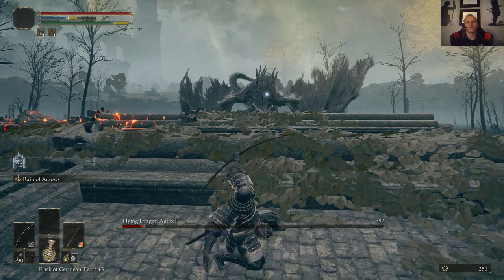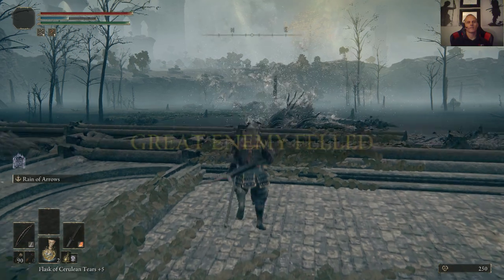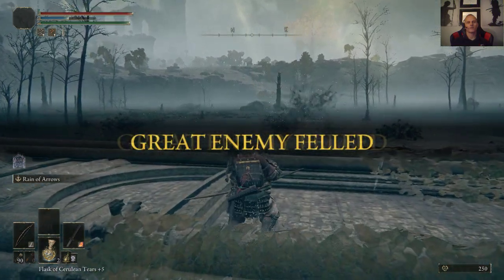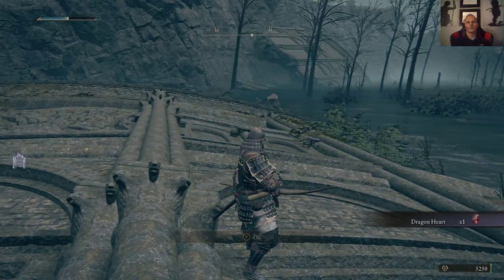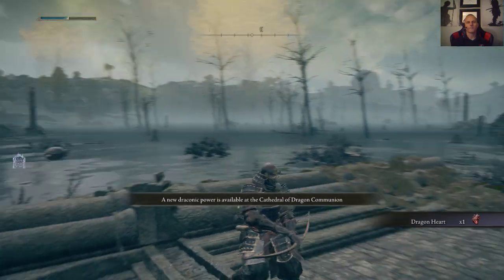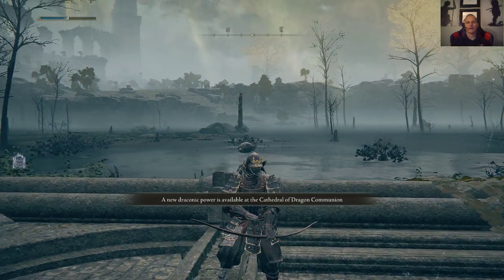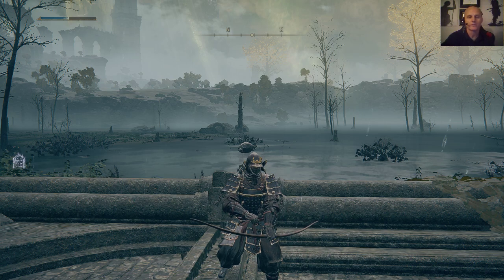Now Agheel's going down. Look at that damage, man. Smoked him. Great enemy fell. You just can't ask for anything cooler than that when it comes to an Ash of War. I got him down in little or no time. Be sure to like and share on your social media channel and subscribe if you like the way the archer works against that dragon. Maybe we'll go get another dragon. Thank you very much.